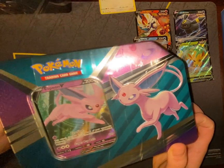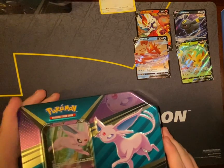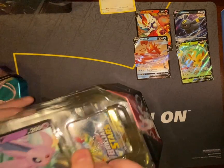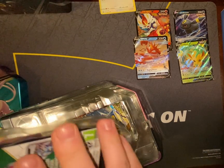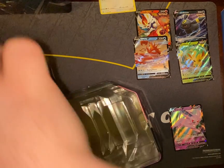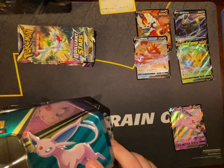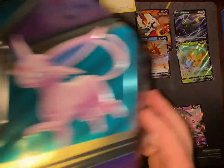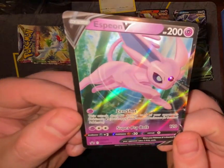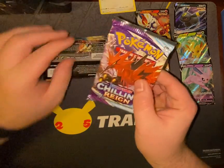Next up, we're going to open up the Espeon tin. Actually, I like that promo too — I'll take a closer look at it. And I think the design of the tin is pretty neat as well. And then of course, got the Espeon V promo — I think that's pretty nice. We'll start with the Chilling Reign pack.